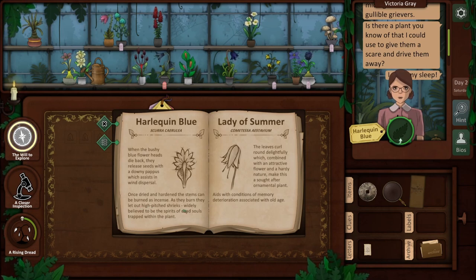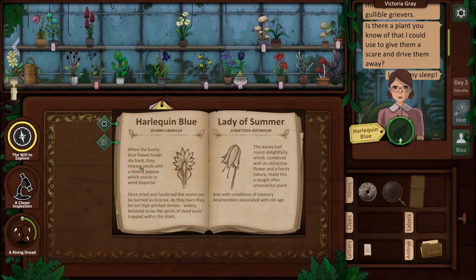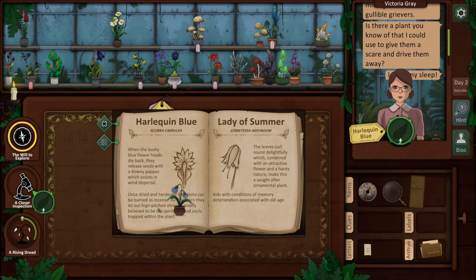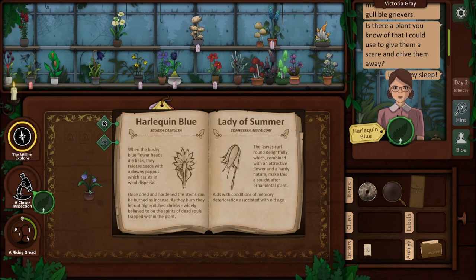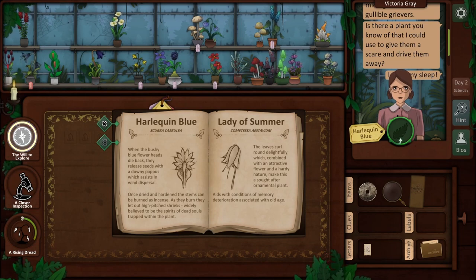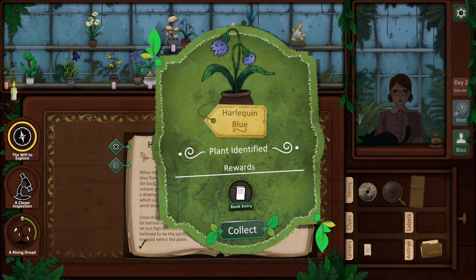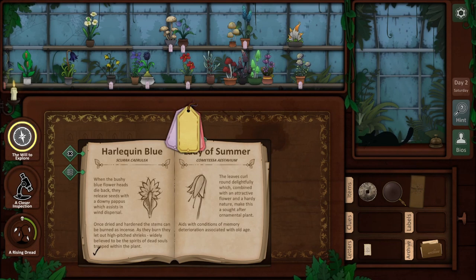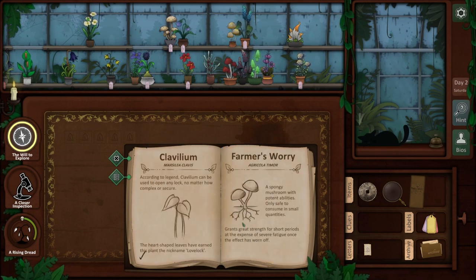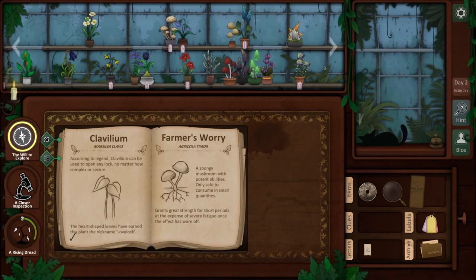Bushy blue flower heads die back, they release seeds. White flower, blue leaves. It'd be so much easier if I wasn't colorblind. This seems like it — blue flowers, light airy scent. It could be this. I'm going to go with this one. Nice. Harlequin Boo. I've got to say, this is very engrossing. Even just labeling plants and trying to work out what they are is pretty fun. The temptation is to just go through all of the ones I currently know about and see if I have them, and then just work them out ahead of time.